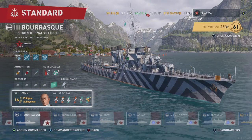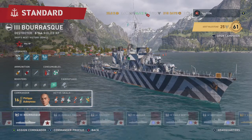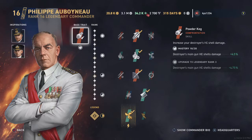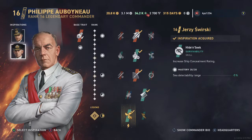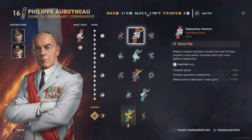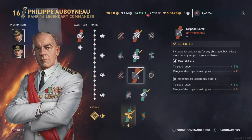The commander is Philippe Aboino. His base trait increases HE damage. He's inspired by Eric Bae and Jersey Swirsky. So this is a full concealment build. Our first row skill is Subsurface Venture, and Fragile Threat in the second row. In the third row, I chose Torpedo Safari.